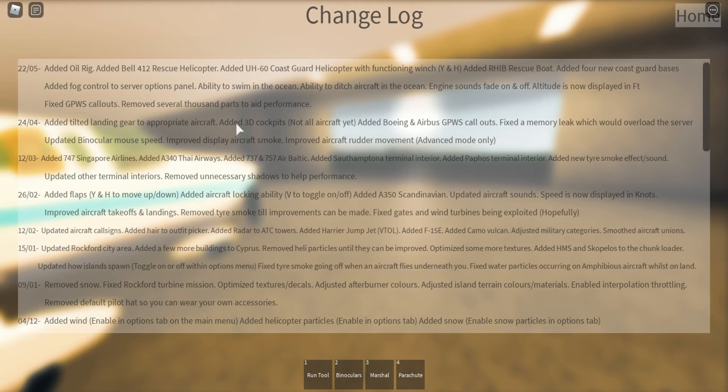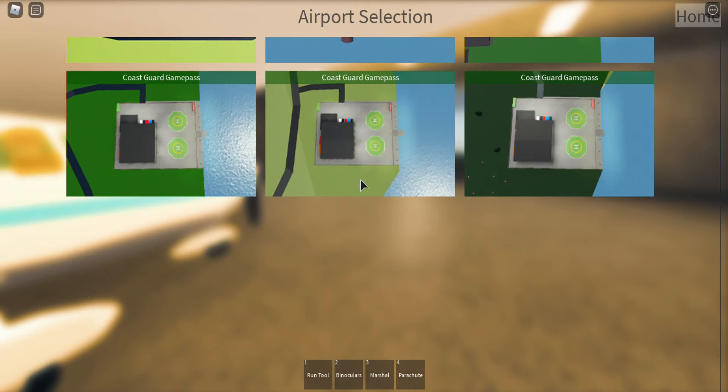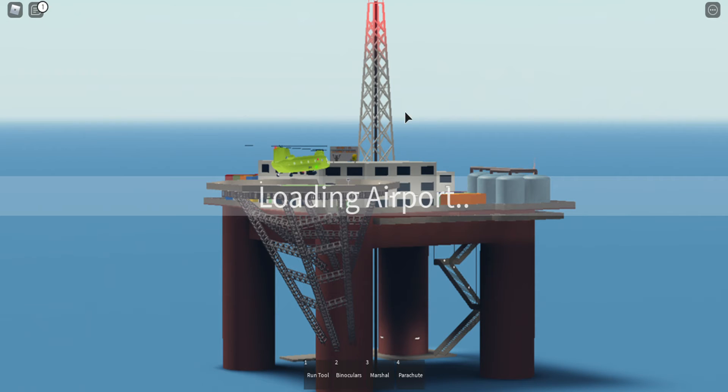You can now swim in the ocean, ditch aircraft in the ocean, and not just instantly die from touching the water. There are four coast guard bases and you can only spawn there with the game pass. The oil rig is free for everyone.